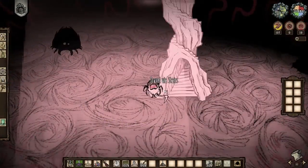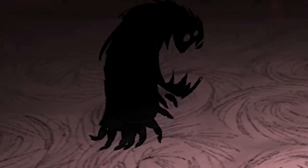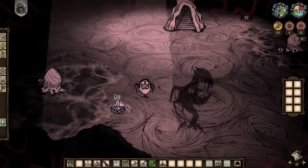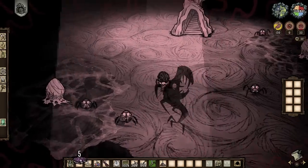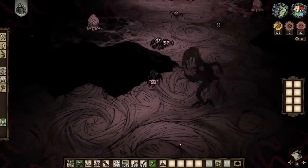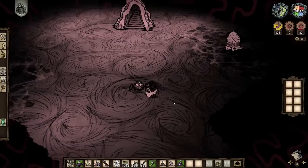Once I entered the caves I was immediately greeted by my favorite friend, and I placed down the spider eggs I was saving. You can feed monster meat to spiders and then get them to turn against each other, which is how I got food in the caves. I also learned that punching spiders to death is apparently a viable strategy.